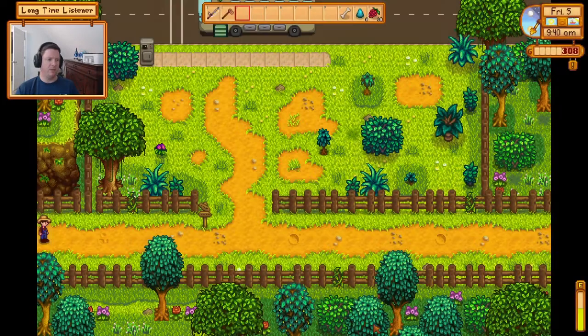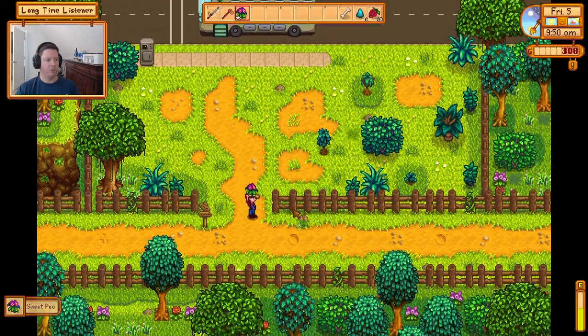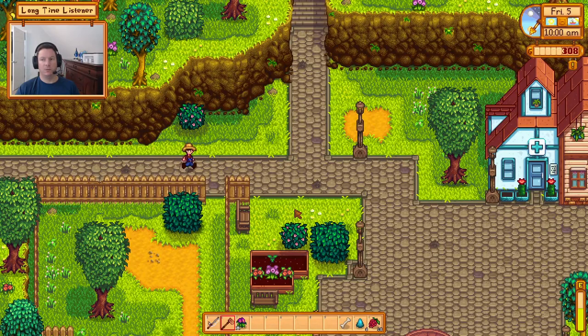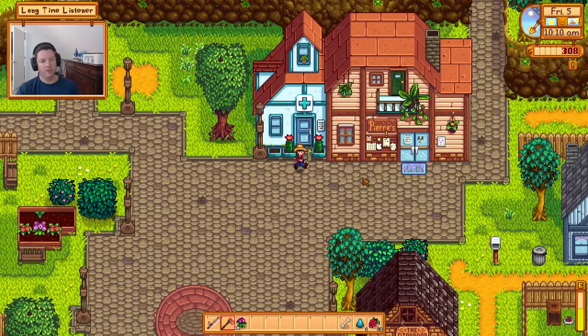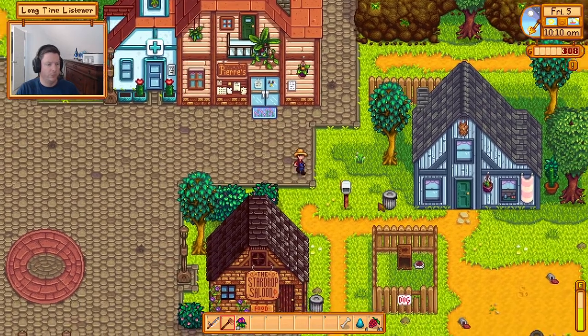I might not need these salmon berries anymore since I'm pretty sure I still have some chubs stashed away. Before long I'll get to the point where my tools are efficient enough that I don't need to carry a ton of food. I'll have some — it's always good to have some — but I won't need it as much for energy. Willy wants a sunfish, so we'll try and track one of those down.